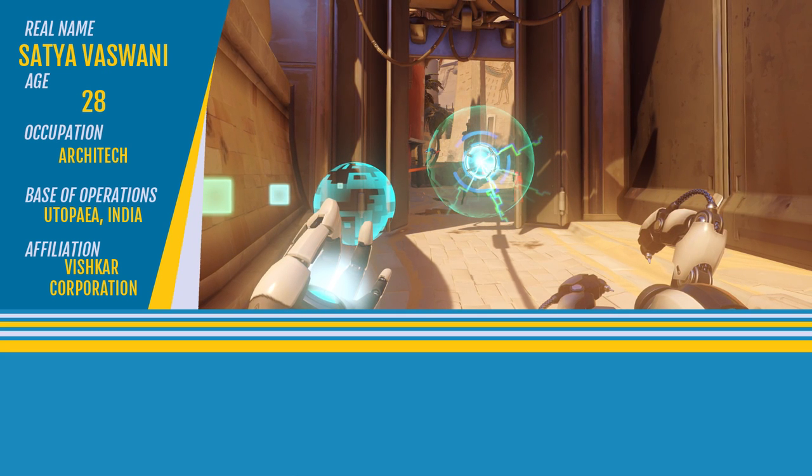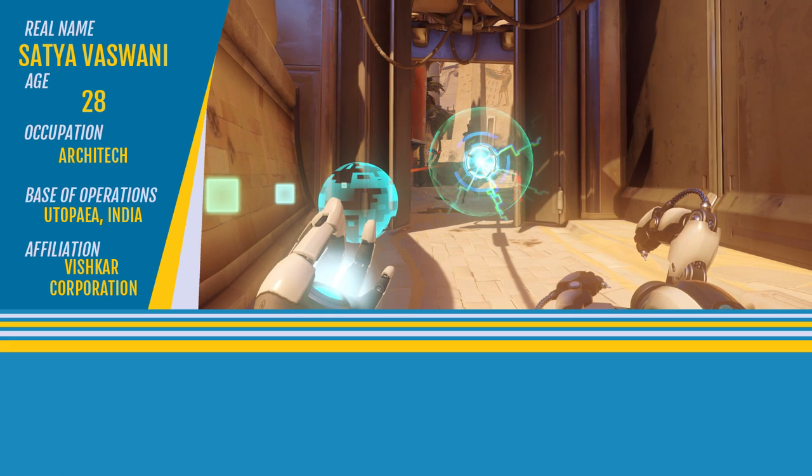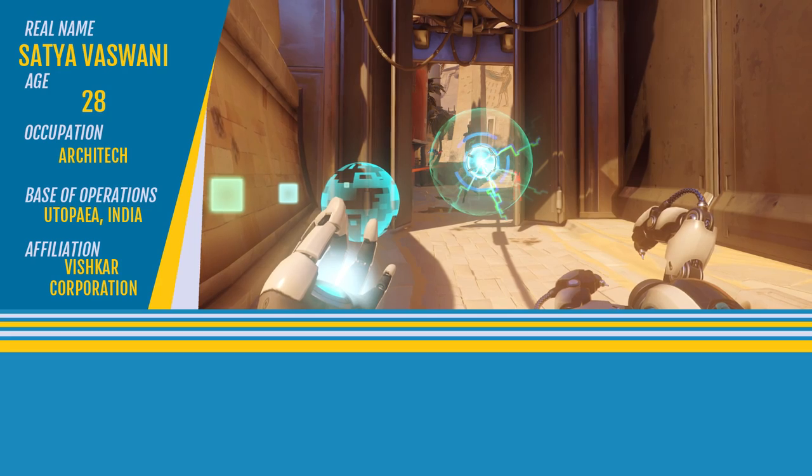Remember that as a Symmetra player, you are less of an individual support like Mercy or Zenyatta could be, but are there to provide the entire team with aid. Your very presence should enable them all to be much more effective.